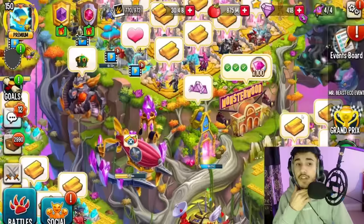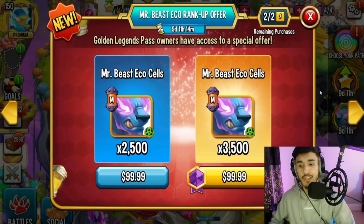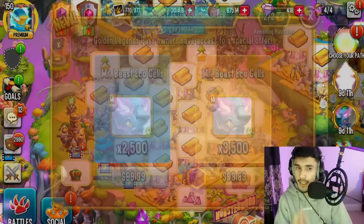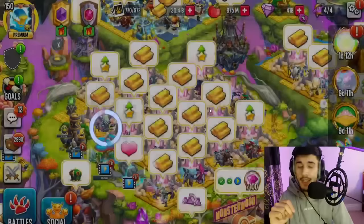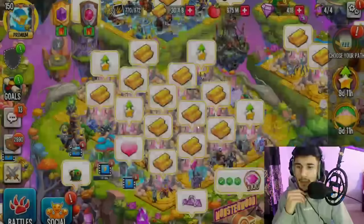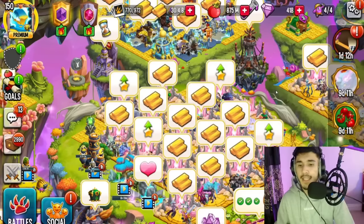There's another offer if you scroll right — you'll see another offer for Mr. Beast: either 3,500 cells or 2,500 cells, both for $100. One gives more cells because if you have the Legends Pass you get more cells. You can purchase that one twice as well. Keep scrolling to check for any other offers available.